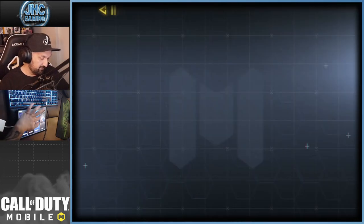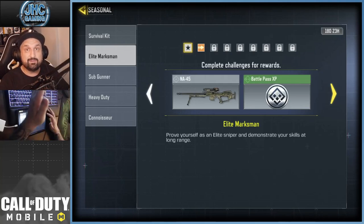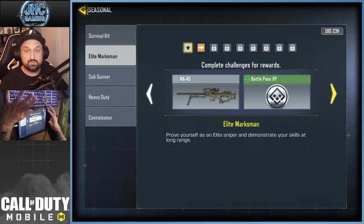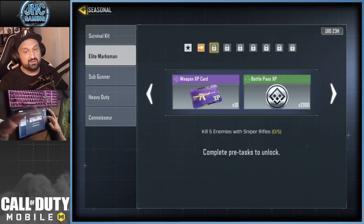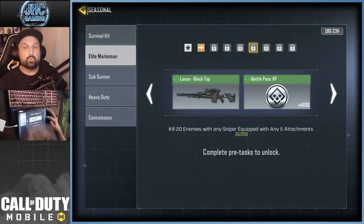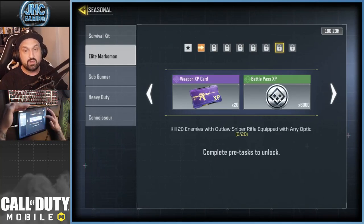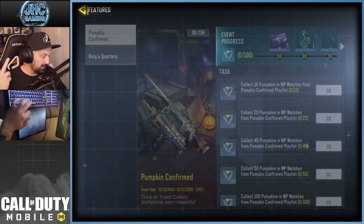Now we've got some new seasonal events. The new one is to unlock the NA45 for free — if you don't want to spend on the legendary, you can earn it through challenges: get 10 kills with Agile, get five kills with sniper rifles, and so on. You have to complete these tasks one after the other in order, and the last one gives you the NA45 sniper as the reward.